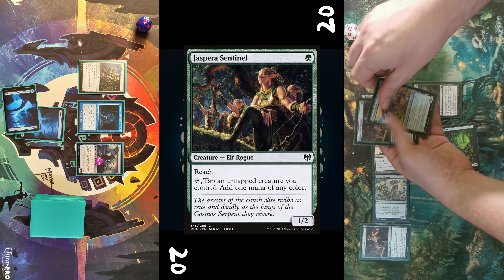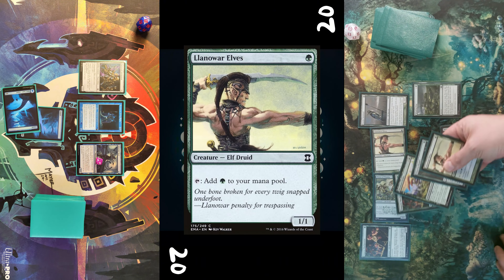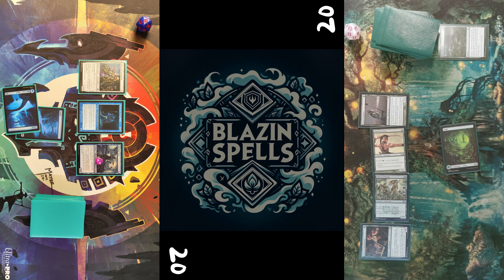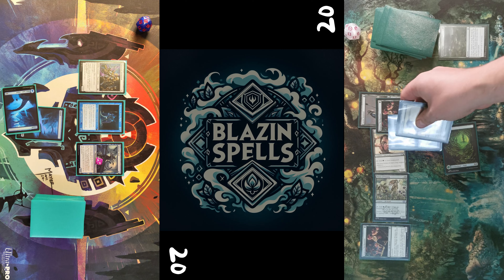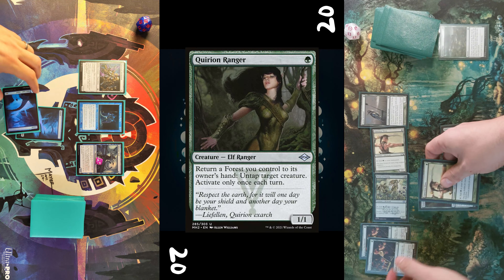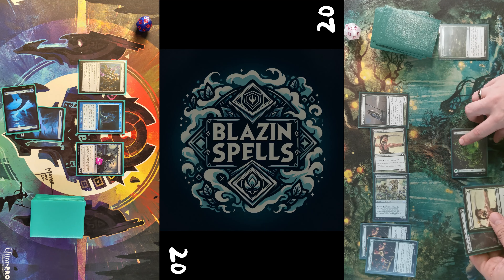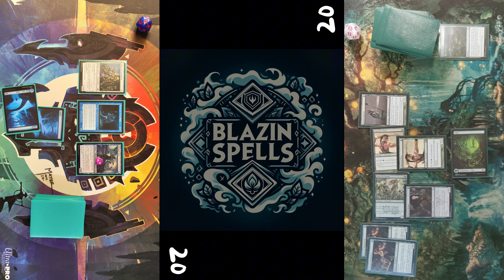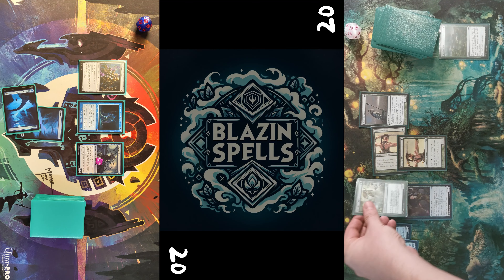Opponent plays a Nettle Sentinel, then casts Jaspera Sentinel, taps Priest of Titania for five mana in total, casts Winding Way, which reveals him four creatures in total. So he still has three mana in his pool, and uses them to cast another Jaspera Sentinel, Quirion Ranger, and Llanowar Elves.